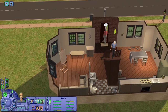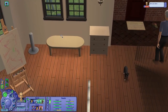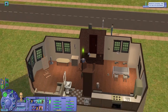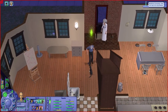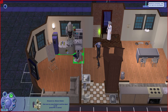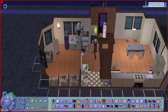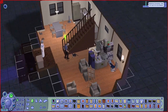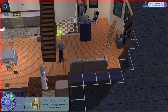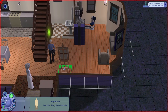We could move the scratch post somewhere else — there's some space — and get rid of this coffee table because it's not really used. We could also move things around to give them proper space. Can I use the quarter tile placement so this is in between windows? Still doesn't look very good. Maybe move the easel here instead, not diagonally.